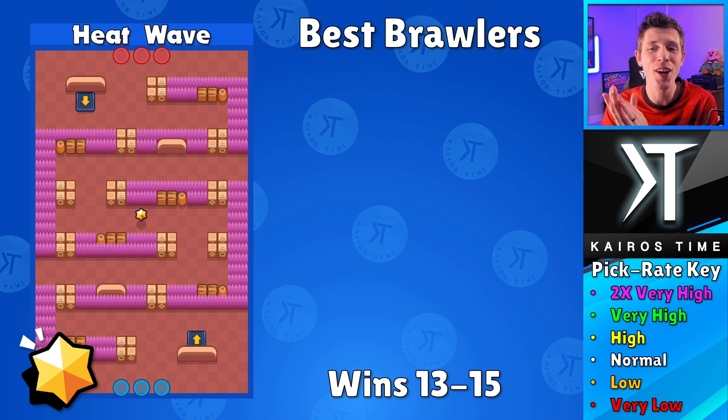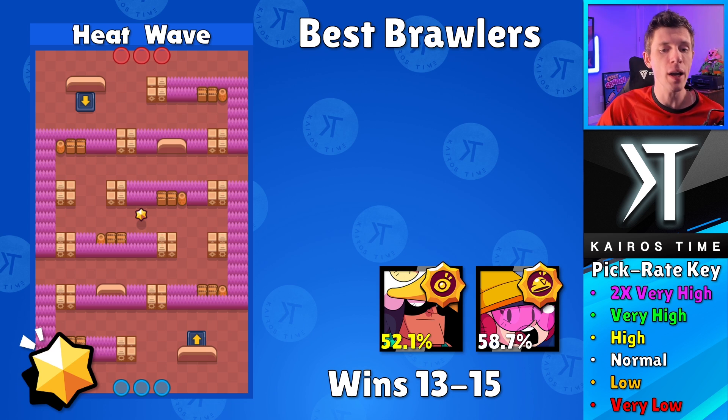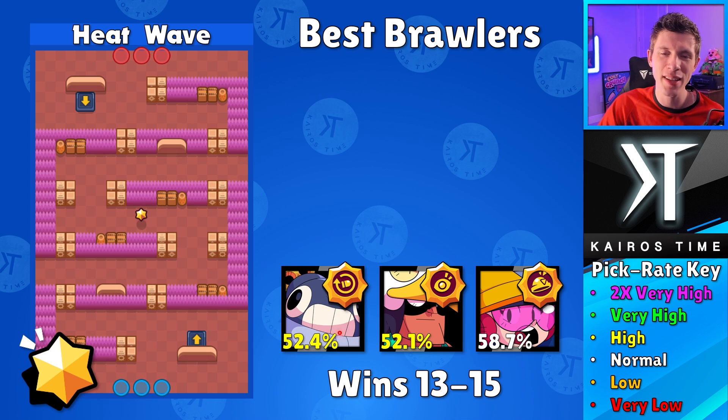After you get that 12th win, you'll move into Heat Wave for Bounty — another new map. Our first brawler here is Jackie — just a normal pick rate, but a 58.7% win rate with that Hardy Hard Hat star power is incredibly solid. Next we got Bea — she can work well as a good Bounty brawler. With the Circling Eagle star power she's going to give you a lot of advantage on this map with lots of bushes. You have to worry about people coming into the bush over here, and Bea can go to whichever side you think you need to watch out the most.